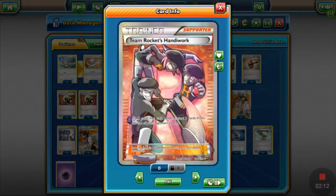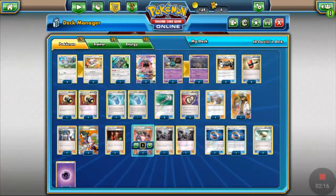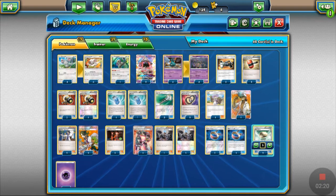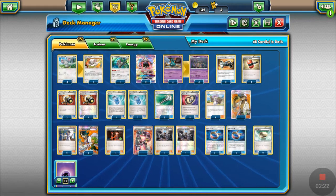We got three Team Rocket's Handiwork just to get rid of our opponents' cards from the deck, and we got four Choice Band, two Flowstones for the extra power.